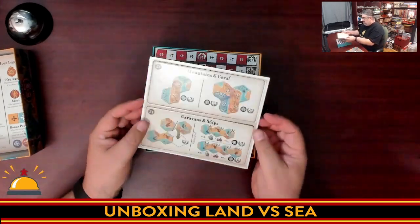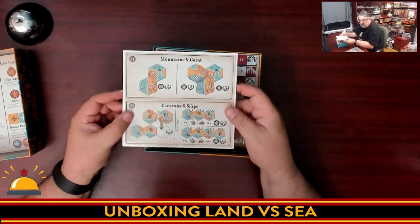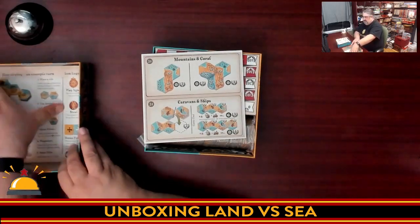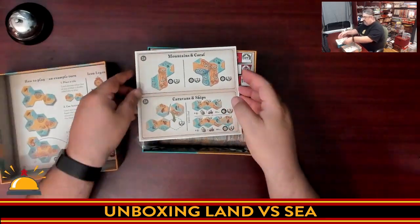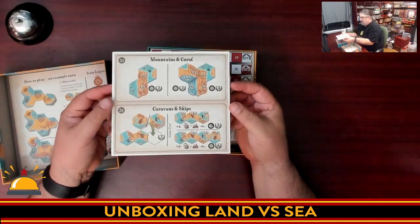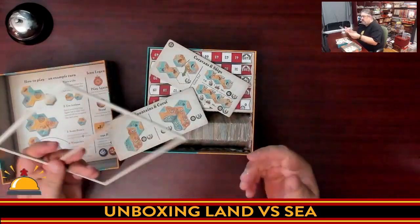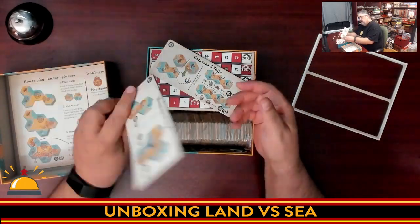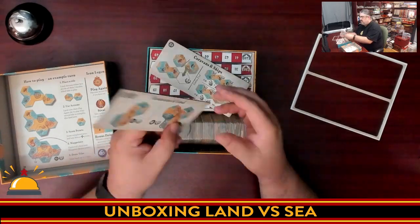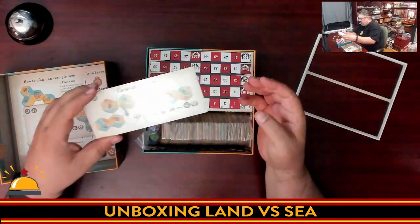Next, we have a little summary card on how to score the bonus stuff. So the basic game rulebook covers how to play, while this card covers the additional scoring for mountains and coral, and for caravans and ships. And it's the same thing on both sides — one side for three players and one side for two and four players.